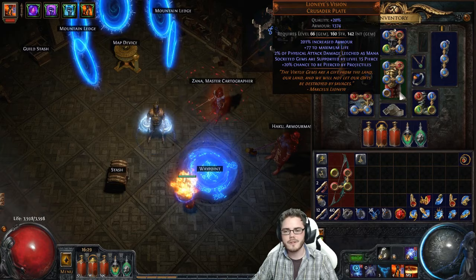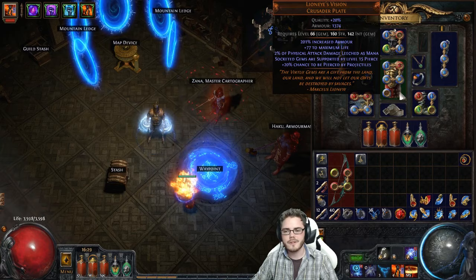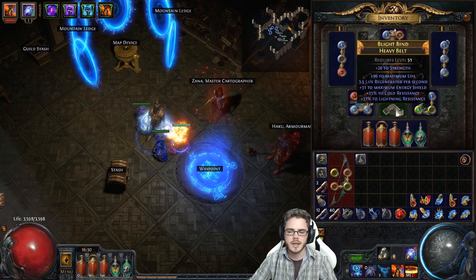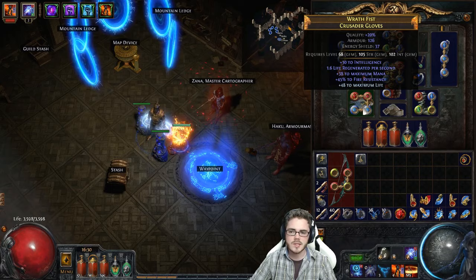General gear for Eldritch Battery — as I said, you only need a couple hundred ES, just enough to cast your skills. For me that's about 200 ES, so you could get by with just a little bit of ES on gear. You can get ES on a belt, a little bit on your rings, or just use some Armor/ES hybrid gear here and there and that'll be enough. I'm using a pure Armor chest piece — I could probably use pure Armor pieces on a few other slots and I'd be fine.